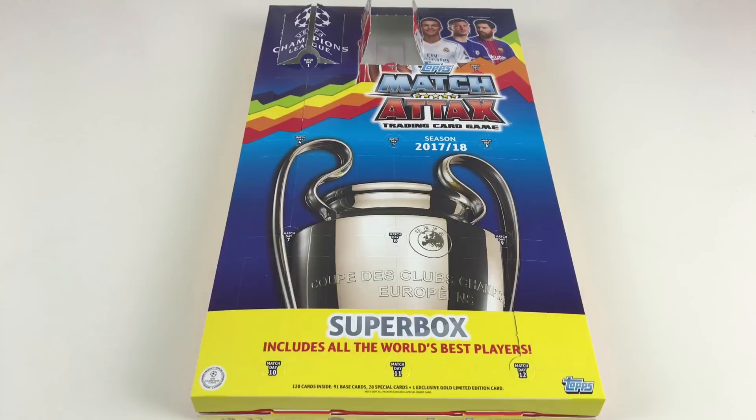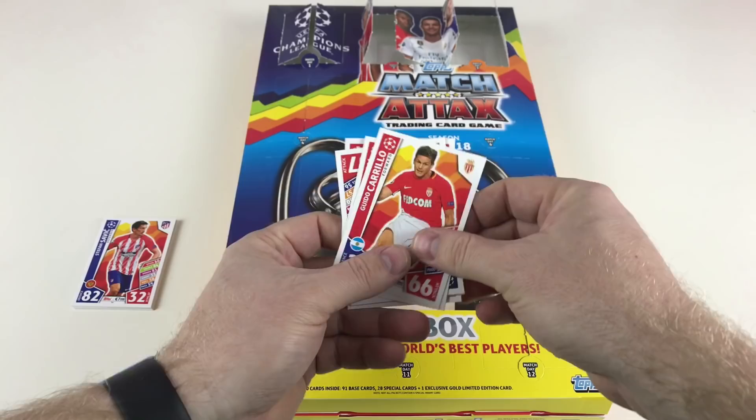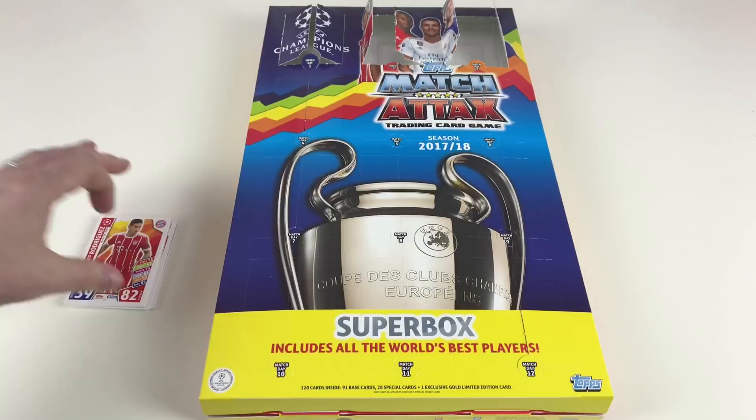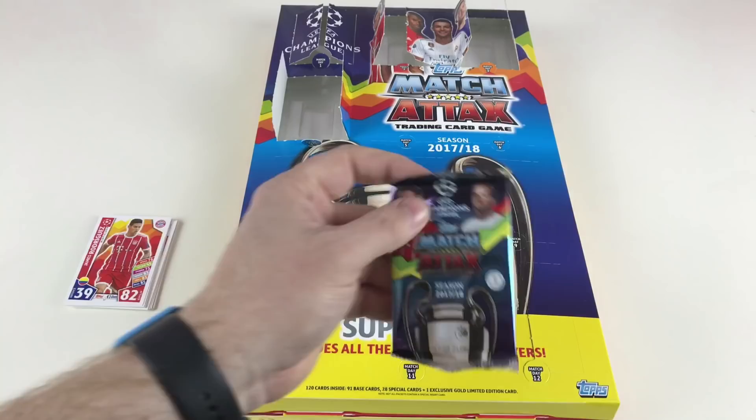I'm guessing our limited edition will be in the last packet — that's how it normally is with calendars. We've got Arjen Robben, James Rodriguez, Guido Carrillo, Alexander Fransson, Jan Gregus. Oh cool — hot shot Pierre-Emerick Aubameyang! So far I've had a shiny in every pack, and it does say 28 special cards, so maybe you get some multiples in one. I wonder who the limited edition is in here.